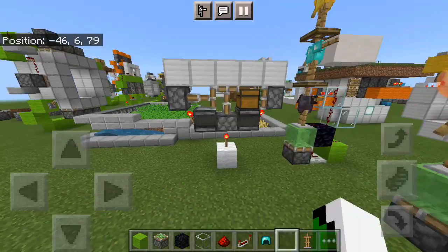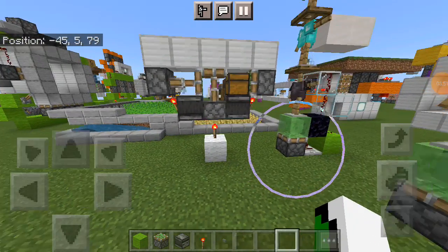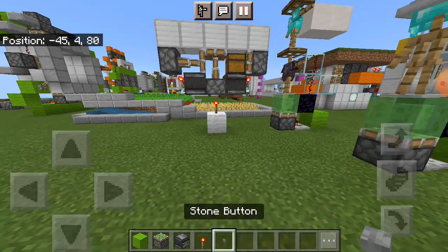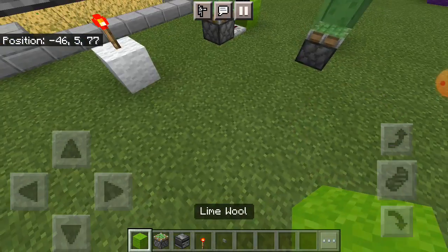Now let's start with the block swapper. The materials you need are: three torches, one button, two observers, three sticky pistons, and 64 blocks.